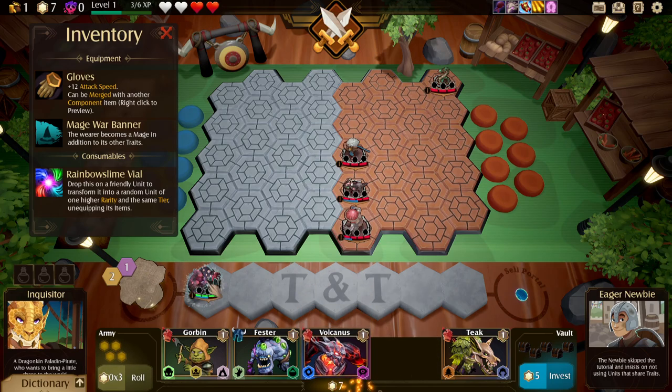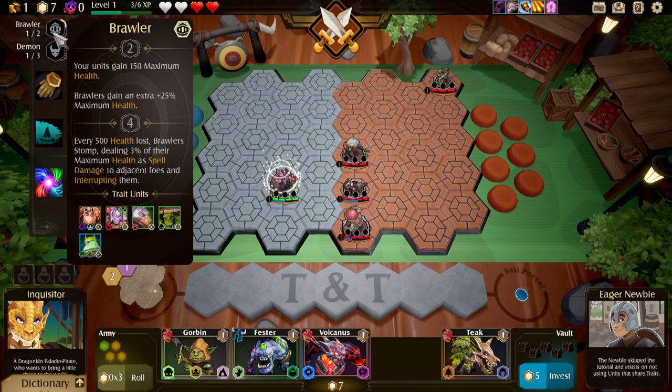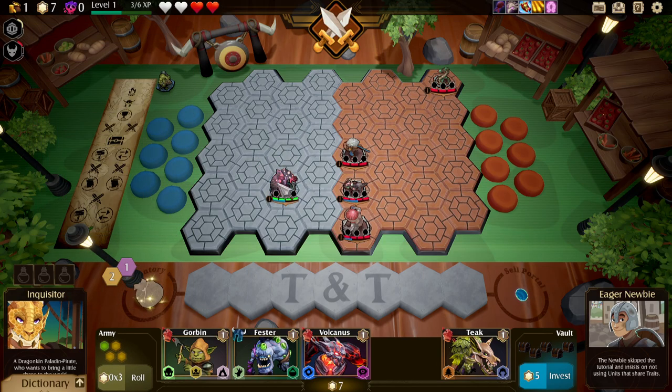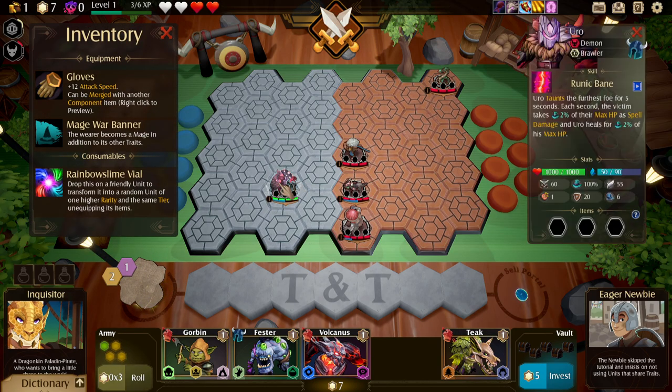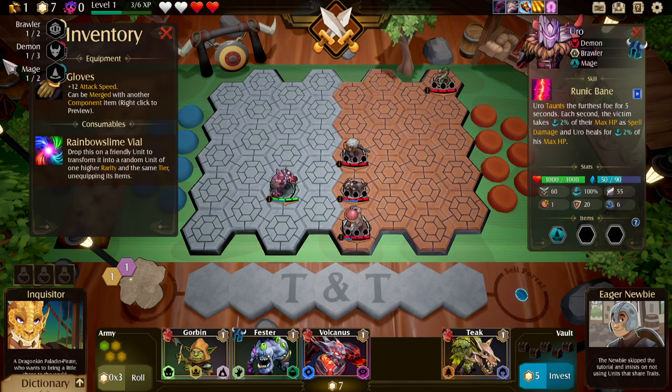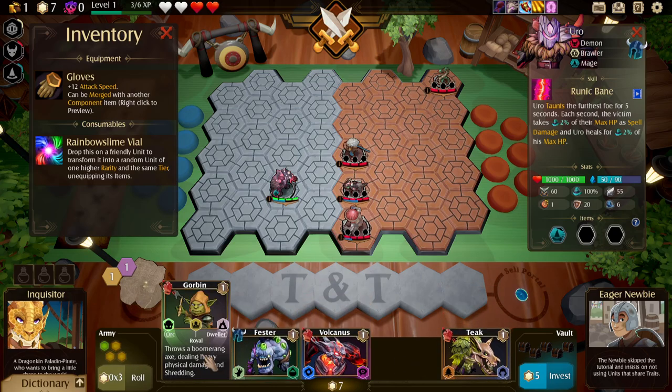We're going to give him a try, and we are going to try to go for basically as many traits active as possible. To make that happen, we are going to not go with any items equipped other than War Banners. That's just going to be the idea — that's what we're going for, and we're going to see how it goes.